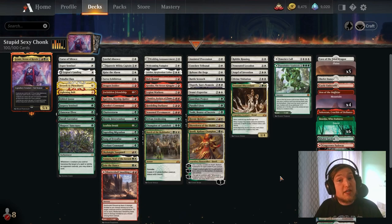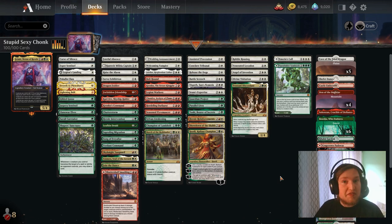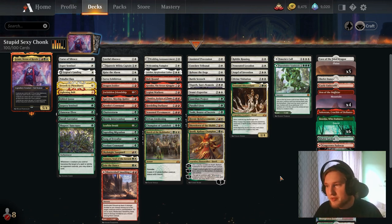Hello YouTube, welcome to this video. Today we're going to have a look at Jetmere Nexus of Revels in Historic Brawl. The deck aims to win by going wide on the board, playing Jetmere Nexus of Revels, and just killing the opponent.